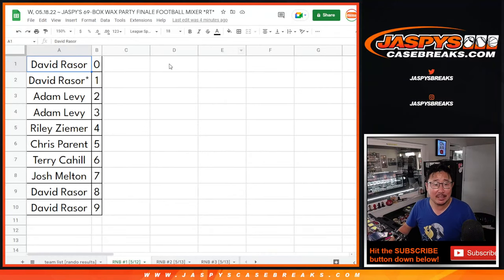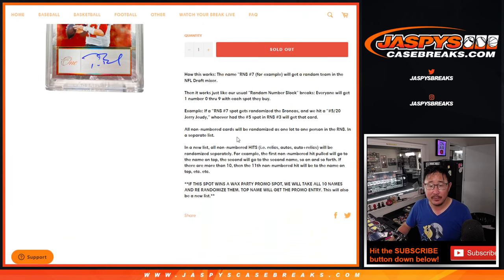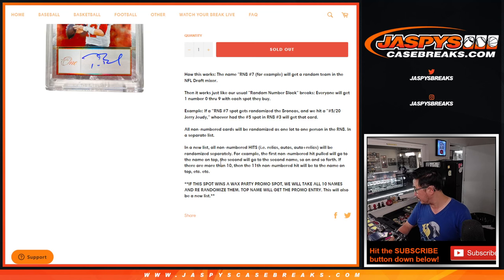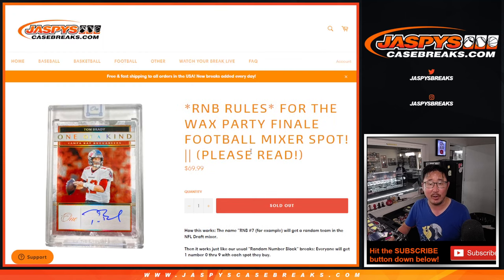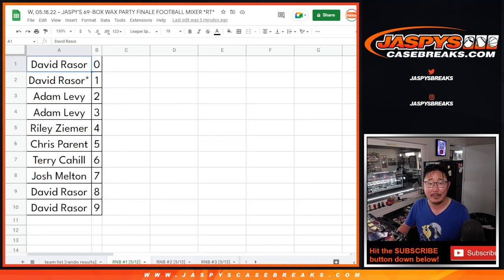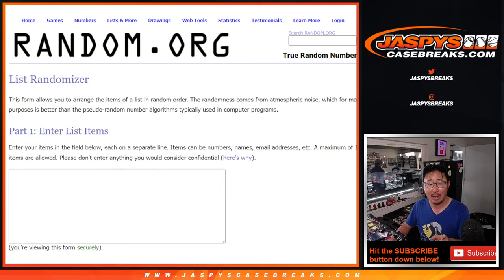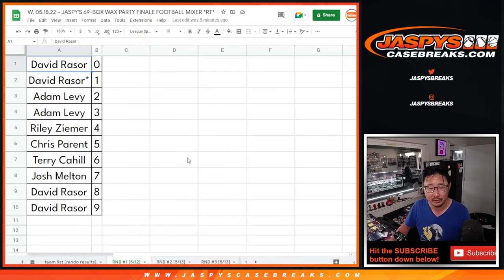Hi everyone. Joe for Jazby's CaseBreaks.com. This is all the extra stuff we got to do for the random number blocks. If you take a look at the rules, we're going to have to separate the non-numbered cards for each number block group. There were some teams that had non-numbered hits, and we'll do that in a new list. The number block group did not win a wax party spot. I'm going to use the same dice roll for all of the lists, but I'll clear out the lists each time we get to a new group.